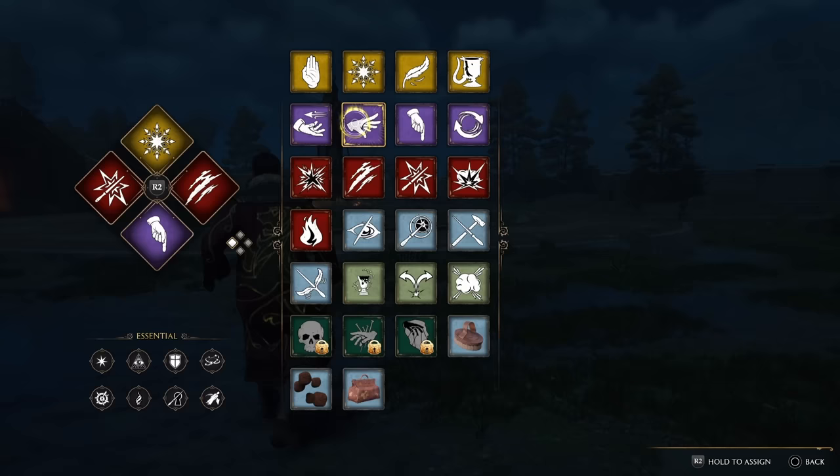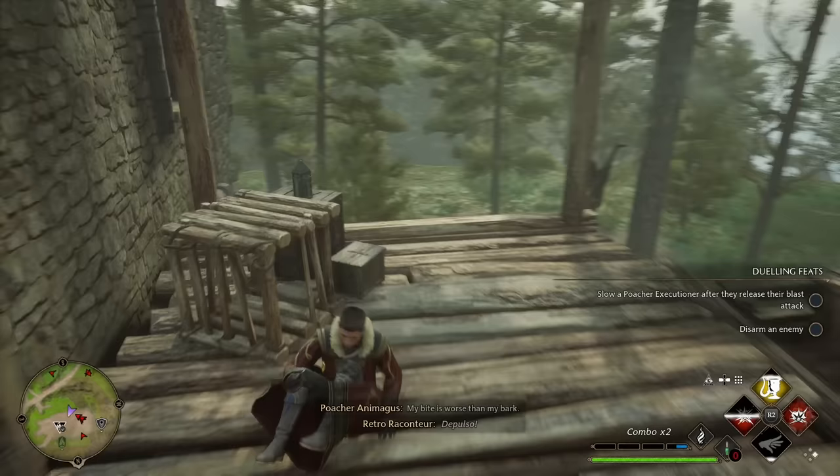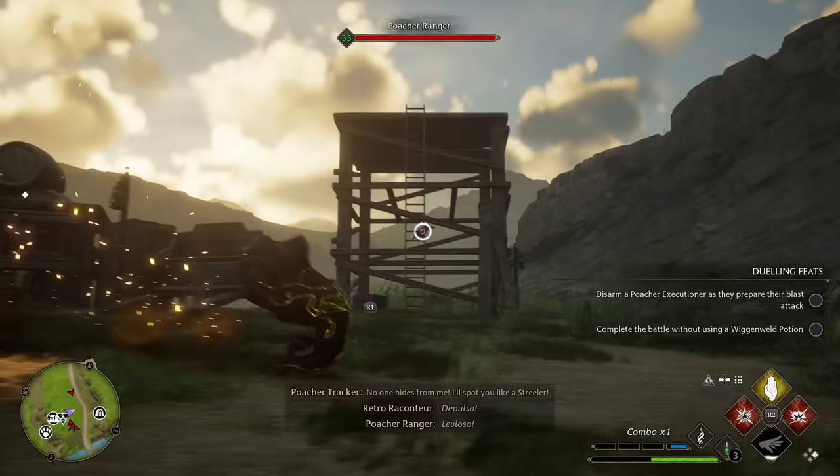The force spell Depulso is at number 20 on our list. It's funny this one falls in the force category because it draws so many comparisons to the force push ability from Star Wars, and it's very similar. The spell itself actually does no direct damage; however, enemies and objects can both be launched into each other with destructive results, or you can just launch enemies off the side of a cliff. It's also quite useful in many of the game's puzzles.